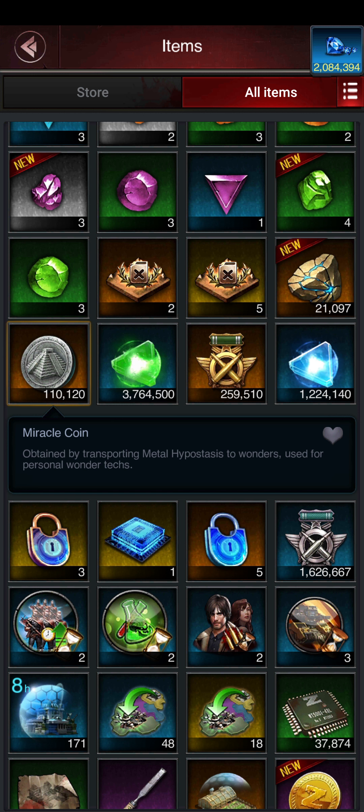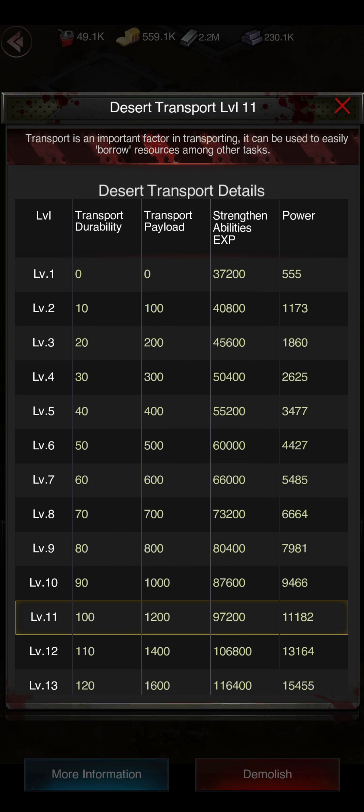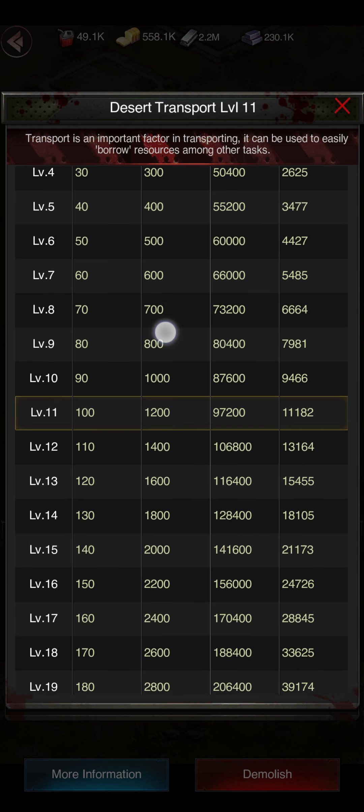We can do very good technology in Desert Oasis with miracle coins, which works in cross-state battle and Desert Oasis. The more metal you send, the better it is. There is durability on it as well — every level rises the durability. Look: transport durability, payload — when you rise the level, it raises the strength, ability, and experience.